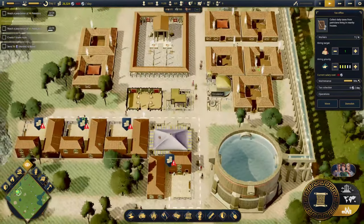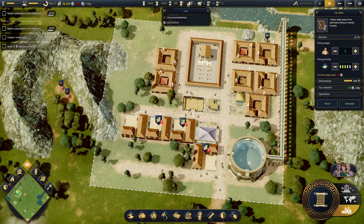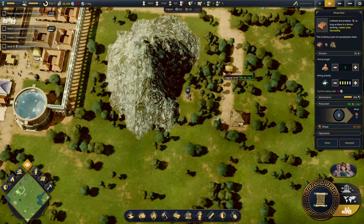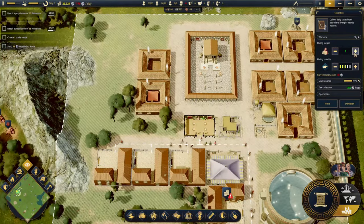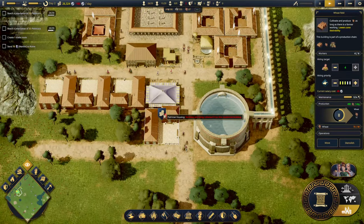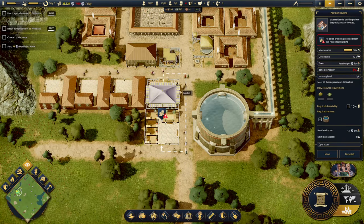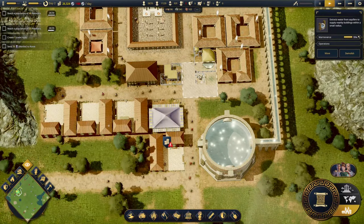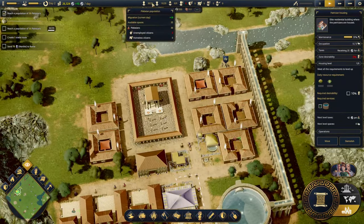No taxes are being collected - I'm not sure why. We have one employed citizen. We have four unemployed citizens. Maybe it's because of zone desirability? They have a certain desirability requirement that we need to address. Let's not worry too much about that and focus on the main task - we need 30 plebeians. You currently have 29, so there you go, that's 30!